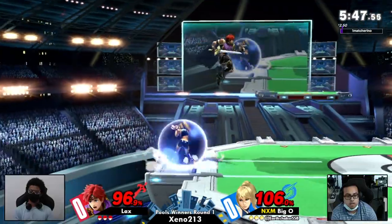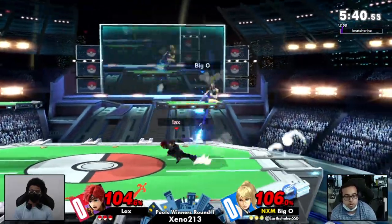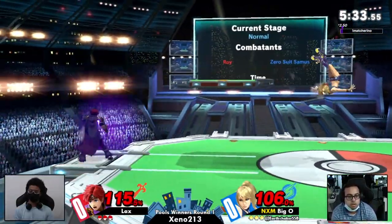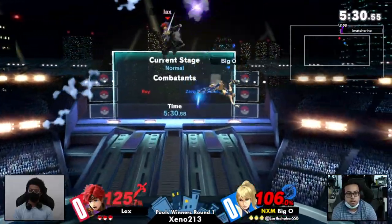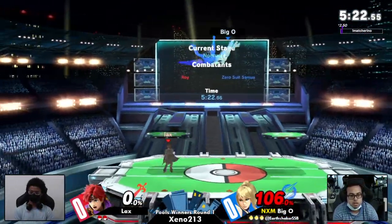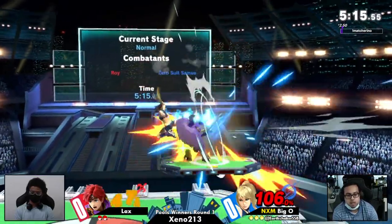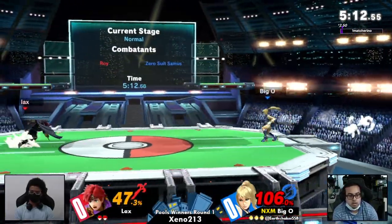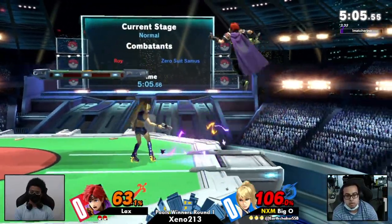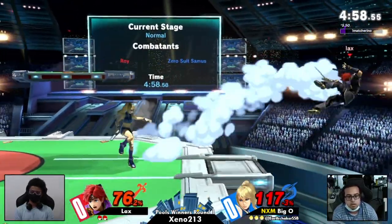ZSS is a character you don't see die early too often because of how mobile they are, but she's actually really light. So if Big O can get a read on a flip kick or jump with back air, it can seal off the stock. A very nice up smash — not going to take it just yet — but that plasma whip will absolutely take that first stock. We haven't really seen too much offstage interaction, especially since Roy going off stage against Zero Suit is very difficult — you don't have the air jumps to contest her.